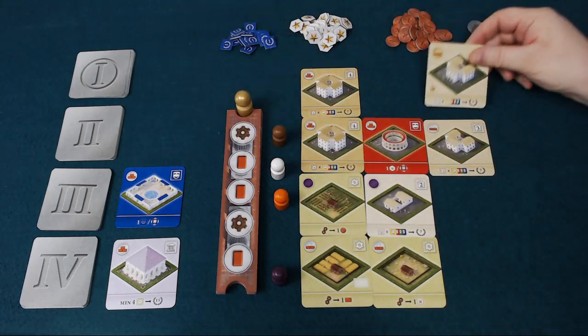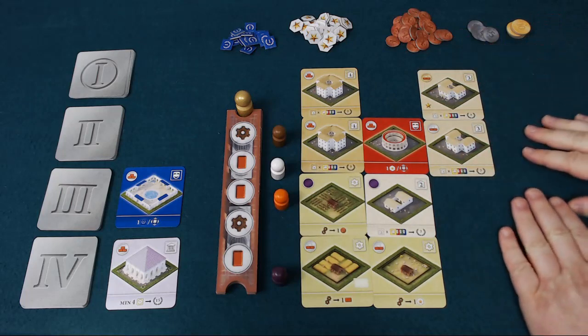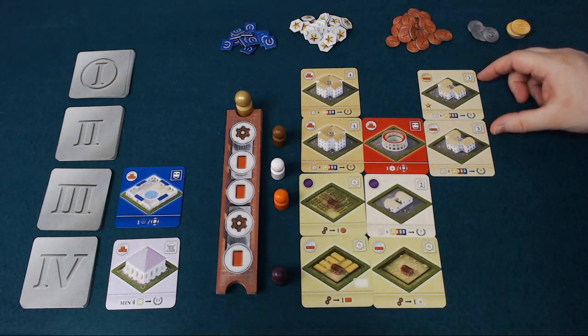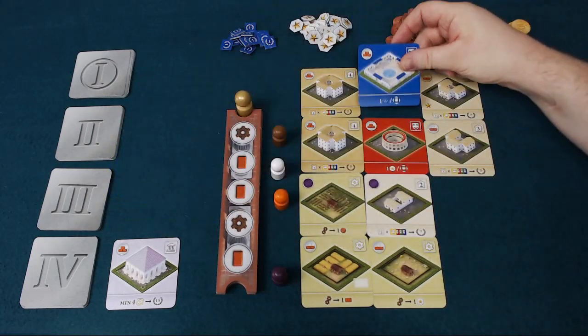You also get residential buildings — they come in values 2, 3, or 4 and you want to put them into neighbourhoods of themselves. At the end of the game they score points: you add up the value of all the houses in a particular neighbourhood and multiply that by the number of different coloured public buildings you have available.